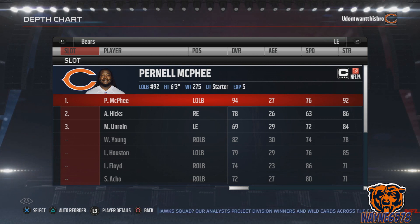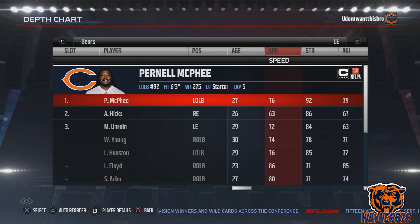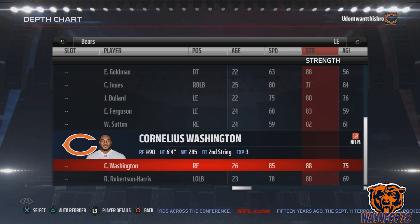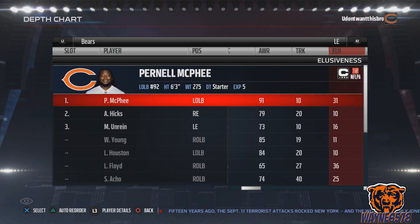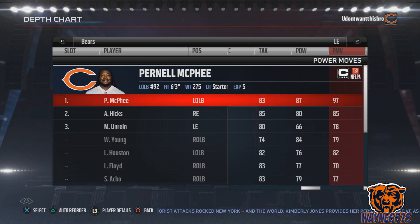For left end, the one thing we want to look for is high strength and high power moves. I have Pernell McPhee as my starting left end. If you look at his strength, he's actually the strongest person on defense — he's a 92 strength. The next best strength on this team is an 88, Eddie Goldman, the nose tackle. Along with strength, you want him to also have power moves. His power move is 97. So he has 90-something strength and a 97 power move — that guy is a beast.